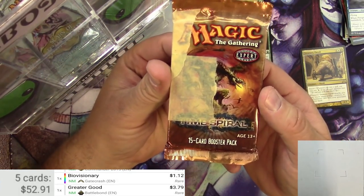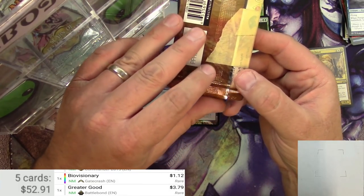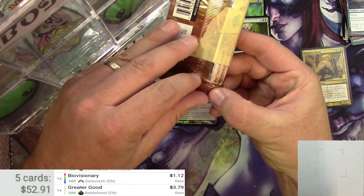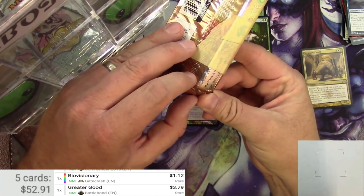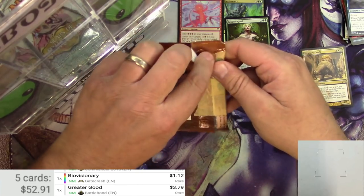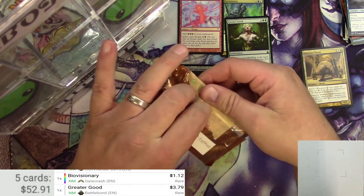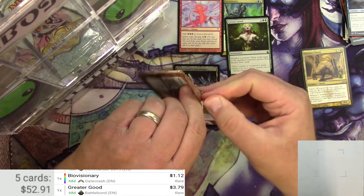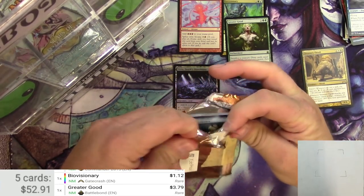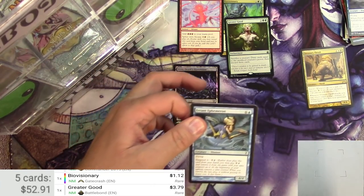Pack of Time Spiral, and this one had some issues at one point — it's actually masking taped shut. I got this as part of a batch of cards that were loose. Let's see what the deal is with this. Open it up through this tape. Gosh, why would it be taped shut? A little extra difficulty there.